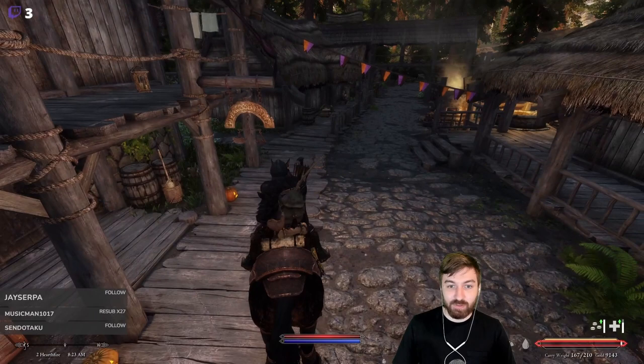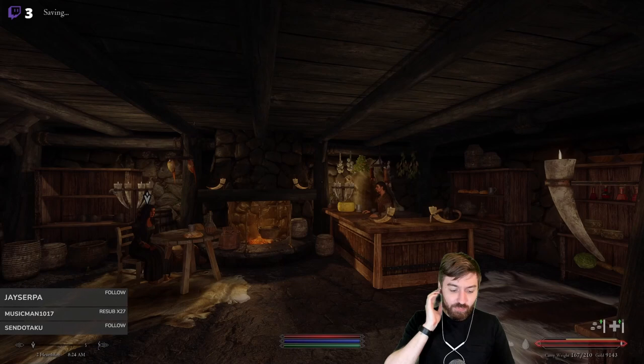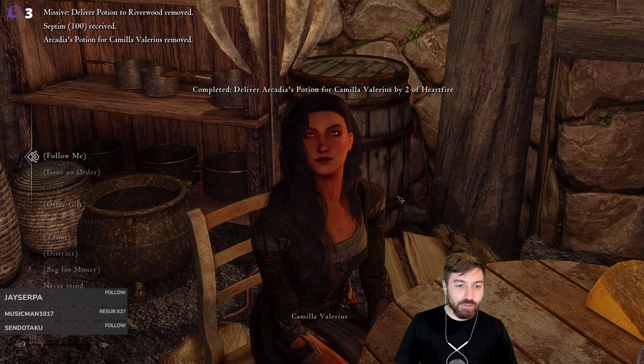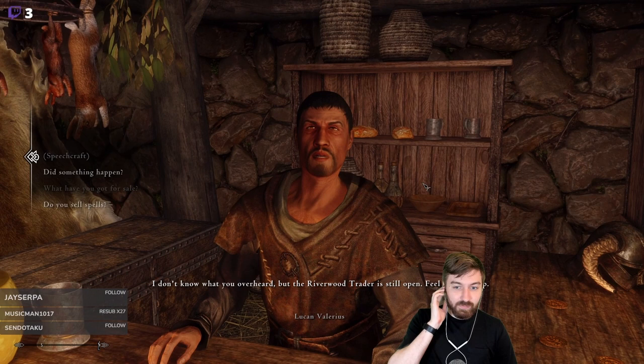Sometimes it'd be nice to have fast travel, but every now and then some of these random events just completely change the game. The quest marker is helpful. What did Beth do? She wanders around quite a bit. We deliver the potion - have a potion, thank you, this is for you. Need something? How has your day been? Can you train us? I don't think so. The Riverwood Trader is still open, feel free to shop.